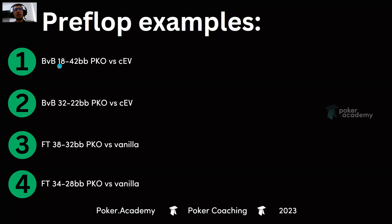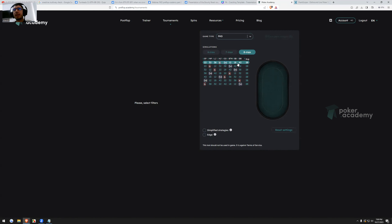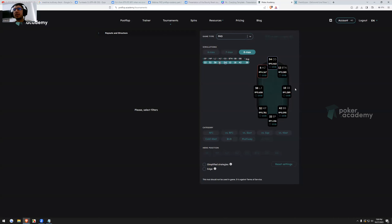Let's go to the first example today. We'll be looking at blind versus blind: 18 big blinds for the small blind, 42 for the big blind. We'll see a comparison between PKO and GPV for the same scenario.